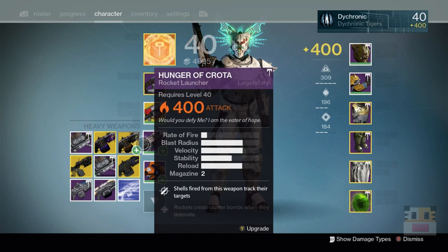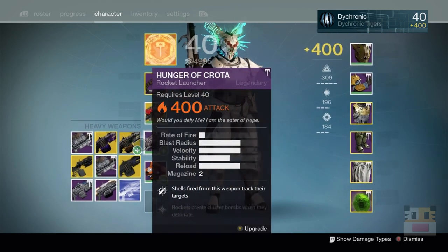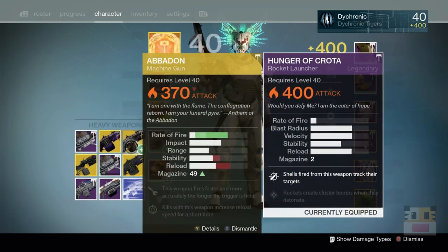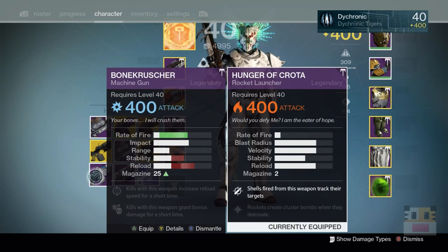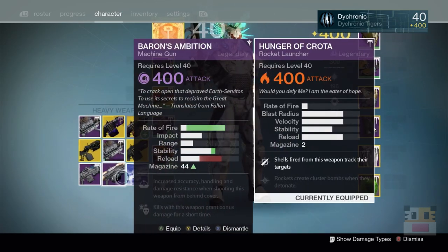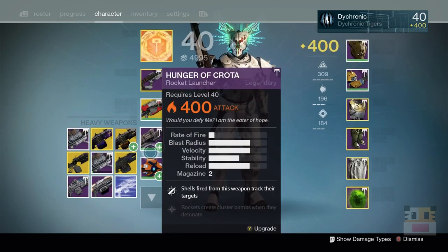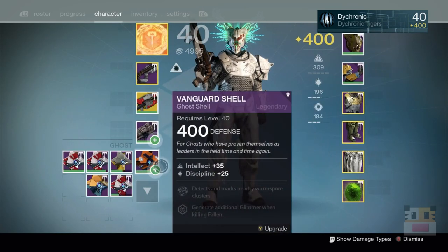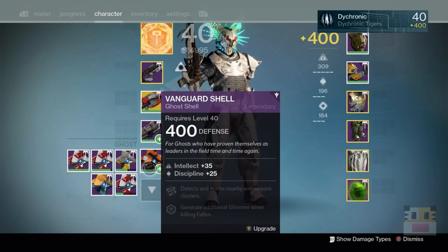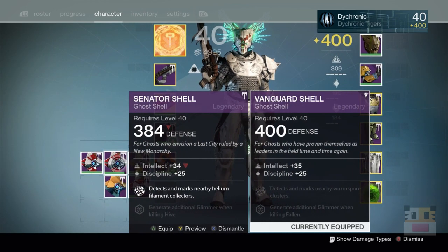Over here in the legendary section, I've got a bunch of different things floating around from the nightfall. I've got all the different Thunderlords just hanging around waiting for a decent rocket launcher or heavy weapon at 400. These are my four different elemental versions that are maxed out — that's why I have them. My Sleeper Simulant is almost there. Coming over here for the Vanguard shell, the max level one — that's 35 and 25, it's beautiful.